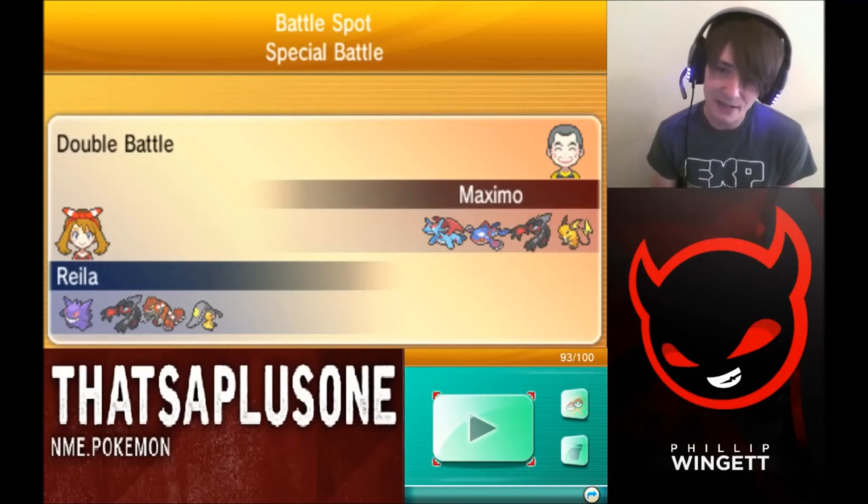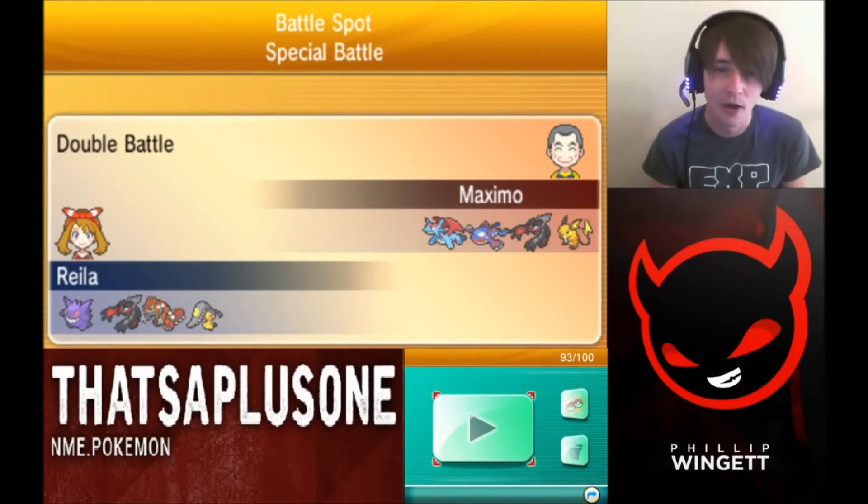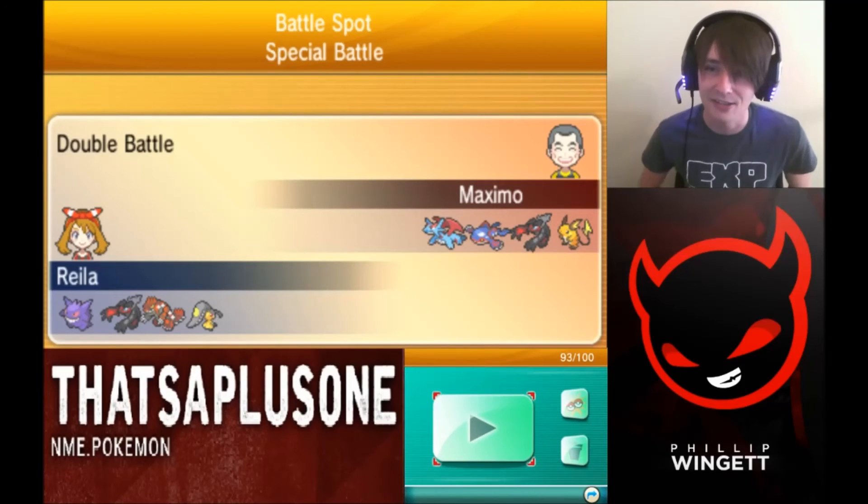Weird sets from this guy — Calm Mind Kyogre, Earthquake on Mega Salamence, Heat Wave on Yveltal, and Nuzzle on Raichu. He just has a couple of weird moves thrown into all of his sets. It was a pretty cool battle though. I hope you guys enjoyed seeing Intimidate save Pokemon on both sides — correct use of Intimidate from both players. Let me know what you guys think and I'll see you guys tomorrow, peace out.